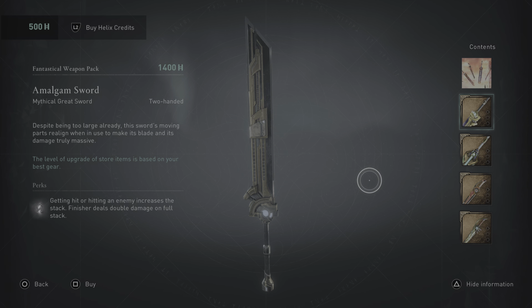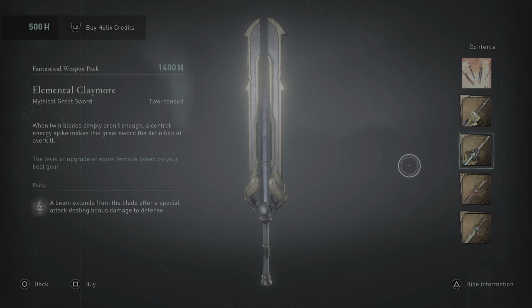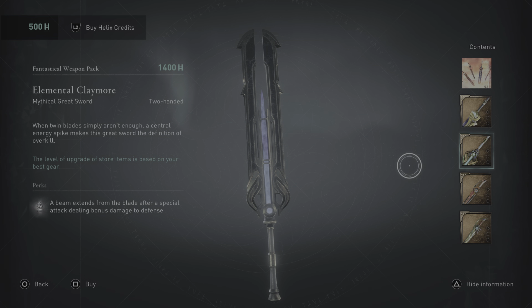Then we have the second sword, the Elemental Claymore. When twin blades simply aren't enough, a central energy spike makes this great sword the definition of overkill. A beam extends from the blade after a special attack, dealing bonus damage to defense. What the hell is this — this is nuts!